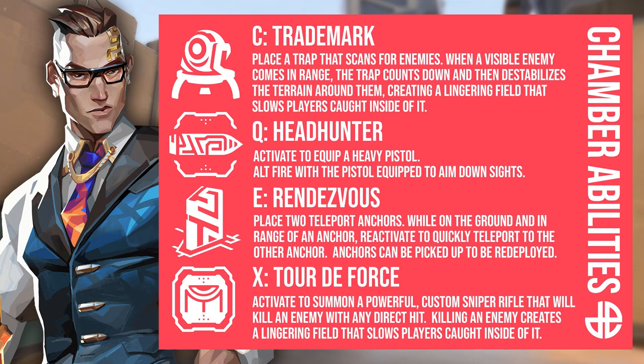First things first, let's talk about Chamber's abilities. His C ability is Trademark — he places traps that scan for enemies. When a visible enemy comes in range, the trap counts down and destabilizes the terrain around them, creating a lingering field that slows players caught inside. His Q ability is Headhunter — activate to equip a heavy pistol, and alt fire to aim down sights. A couple of his abilities have weapons, which I look forward to testing.